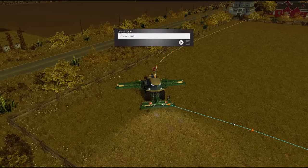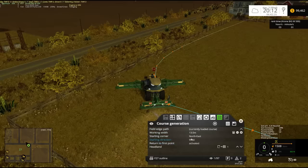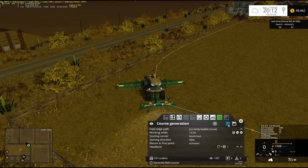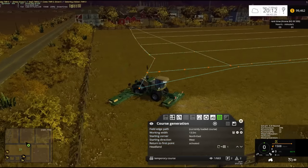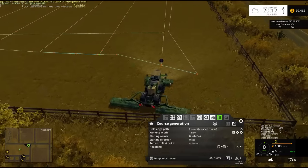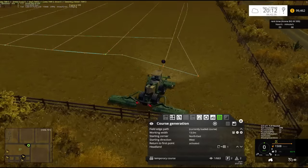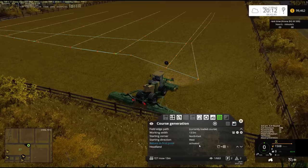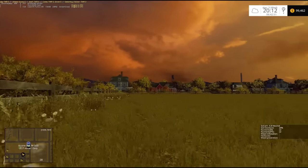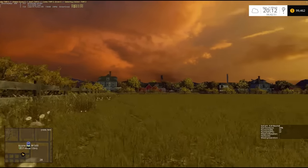F27 outline. The reason why this is good to do is because you're able to make other courses from the outlines as well. Going northeast heading west this time, return to first point, headland first — yes. Generate the course. That's a bit awkward. Let's save this as F27 mow 13 meters. There we go, and then we shall set this guy on his way.